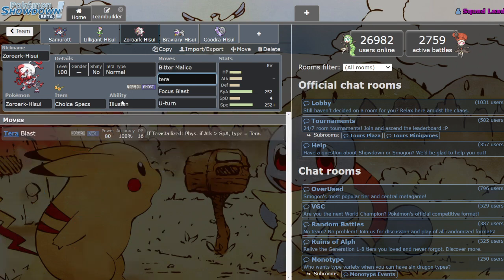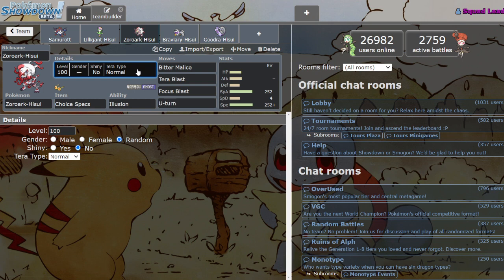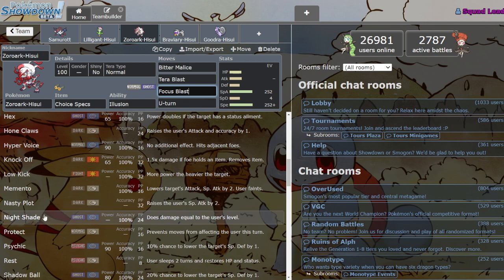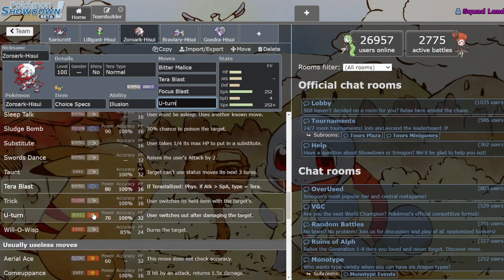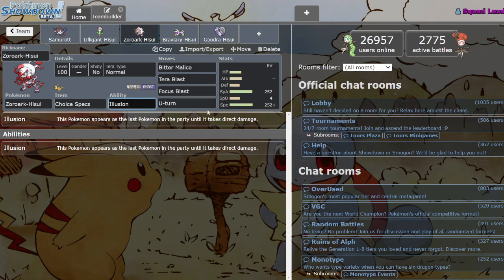Instead of Hyper Voice for your Normal STAB, you could run Tera Blast, which is still STAB at 80 base power, and then you have the option for extra coverage when you Terastallize. I don't know exactly what Tera type to run — maybe Tera Fairy could be cool. I think Specs is probably preferred since he's pretty frail and won't have many opportunities to set up Nasty Plot. But this Mon is super sick — go try him out, he's a lot of fun, and Illusion stuff is always fun to play around with.